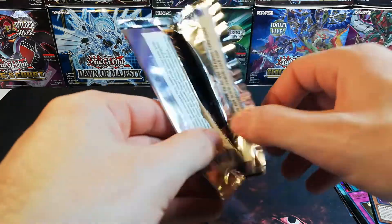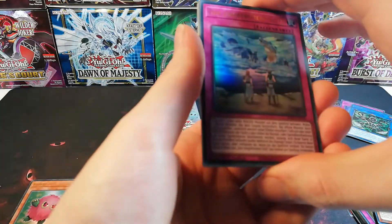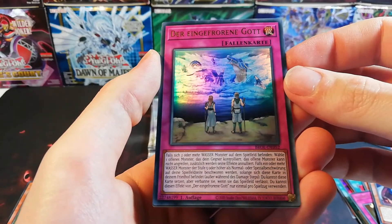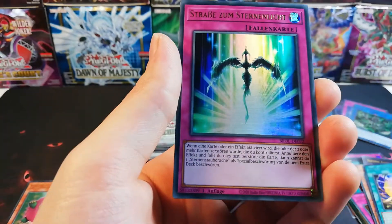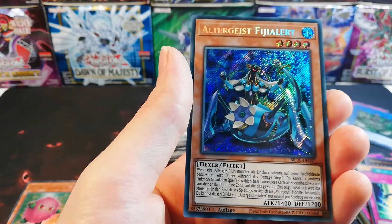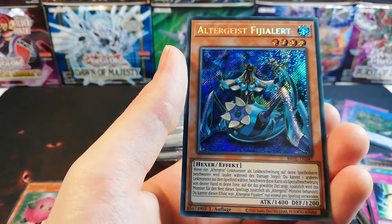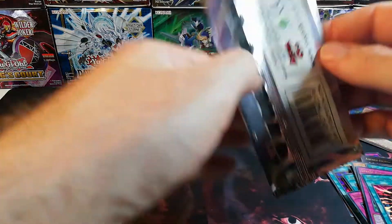It's nice to see that even these old archetypes still get new support, like Relinquished — and one monster of level one, except a token, but it's easy to summon to steal an opponent's monster. Der eingefrorene Gott — the Frozen God. Sechsalfeld, Starlight Road, Seelenbindendes Tor. Altergeist Fajialet — however this is pronounced correctly.